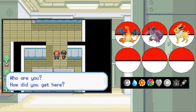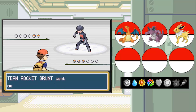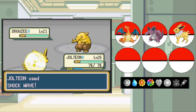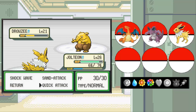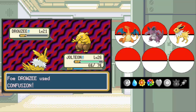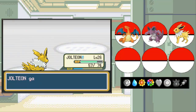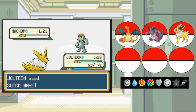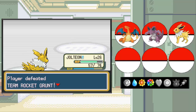This Team Rocket Grunt has two Pokemon. Out first is going to be a Drowzee! Jolteon, let's see what you can do - Shockwave! Headbutt only does ten damage, so let's use Quick Attack. So close to taking it out! But this Quick Attack will - and there we go, we get a critical hit when we don't even need it. Beautiful. Down goes Drowzee. Next up is going to be a Machop - we will stay in and use Shockwave again. Down goes Machop, and that is going to do it for this battle against this Team Rocket Grunt.